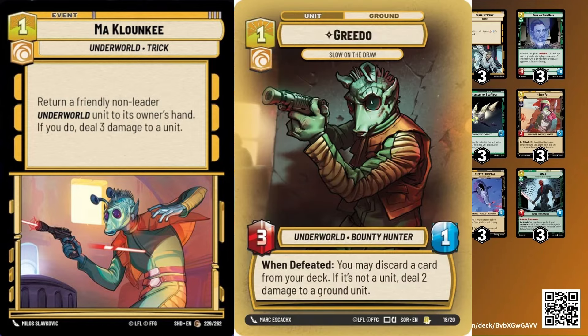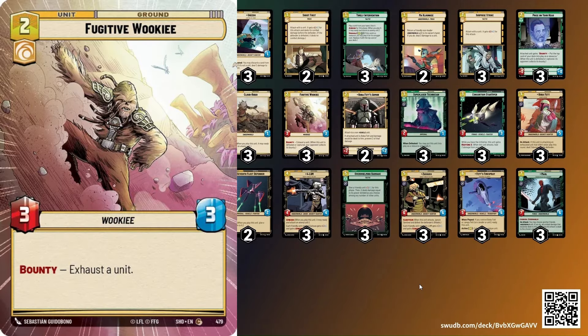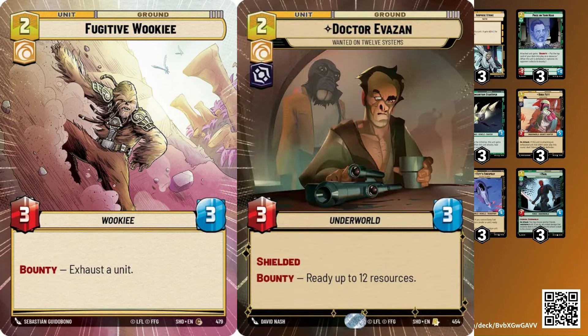Zuckuss doesn't have Overwhelm like Steadfast, but I think it's worth it for the consistency of being stronger as a 6/6. The other cool cards are Mclunky — Mclunky allows us to do some cool tricks. We can play Greedo, play Mclunky, and then play Greedo again on turn one, which is really sweet. We can use Mclunky to put Boba's Firespray back into our hand and play it again after we've already attacked with it in one turn, so we can swing in for 10 damage. Fugitive Wookiee feels like the better choice over Dr. Evazan because it's only two resources, so if it dies and our opponent gets to exhaust a unit that's not necessarily the worst thing ever, whereas Dr. Evazan can be really devastating.